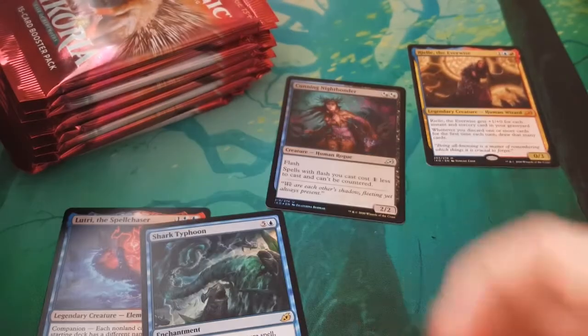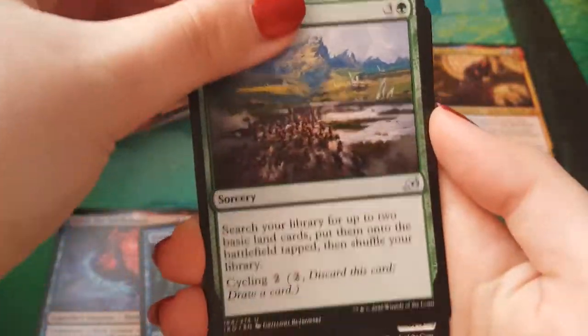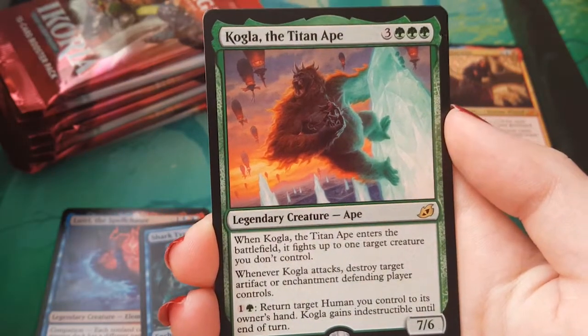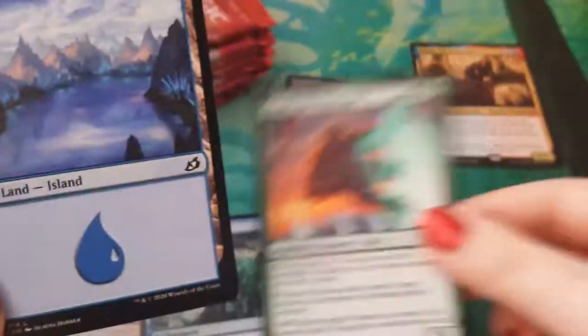A Tranquil Cove and a Beast. On to the next one. So one mythic in, one foil — it's not bad so far. I'm getting a good feel from this box, hopefully. We have a Migration Path, Huntmaster Liger, Savai Thundermane, and Colga the Titan Ape. Yay, King Kong! It is King Kong. I'm very excited to own a King Kong. An island and a human soldier.